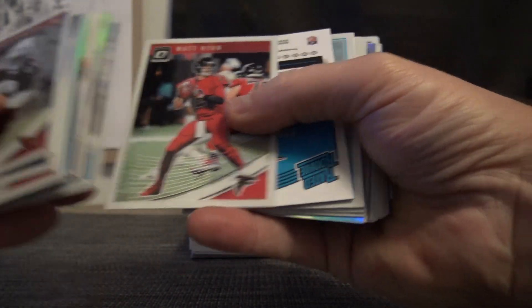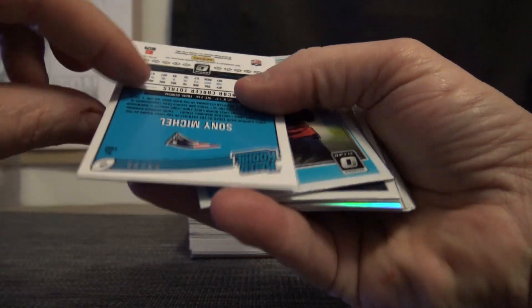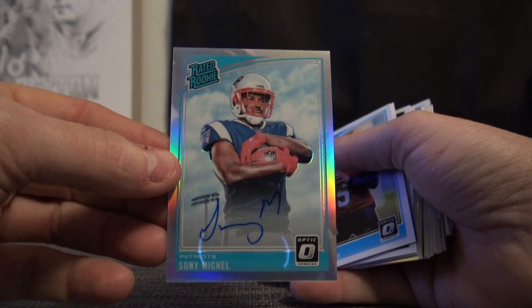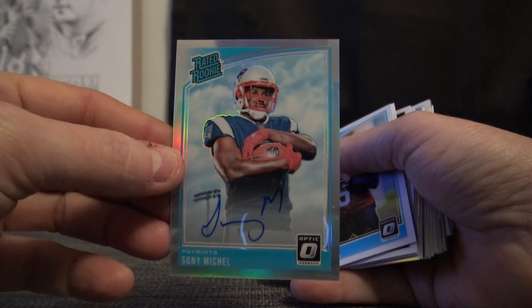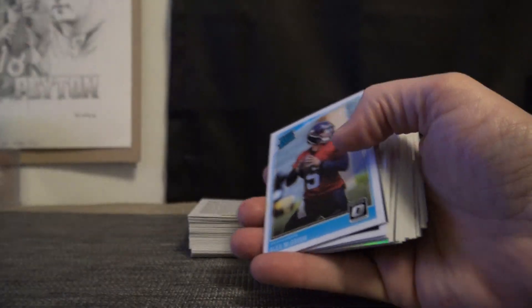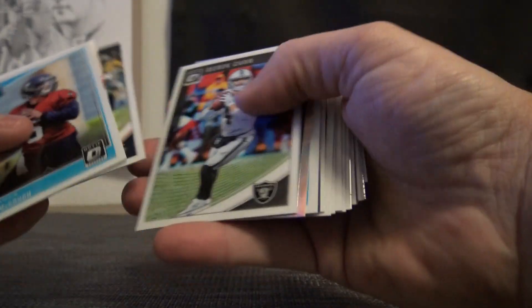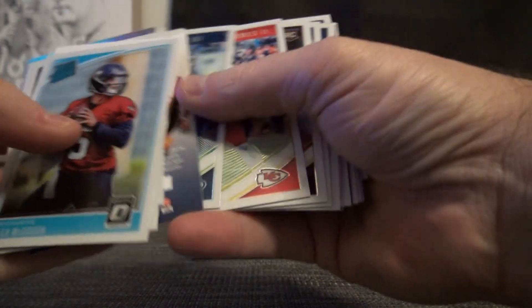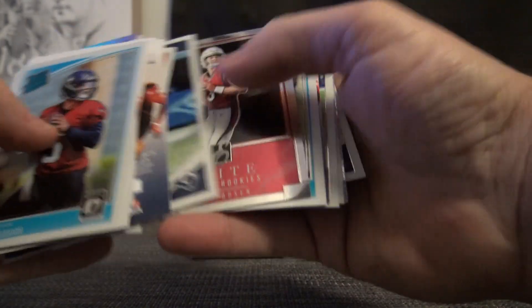DeAndre Hopkins. Matt Ryan. Just got a Sony Michelle dual — numbered to 99. Picking up Sony Michelle cards at prime time. He's been really, really good the last couple of weeks in the playoffs. Jordan Wilkins. Pettis. Trey Quinn.